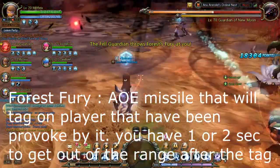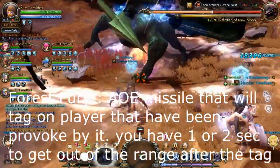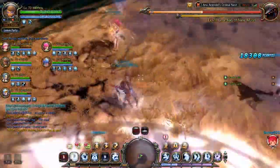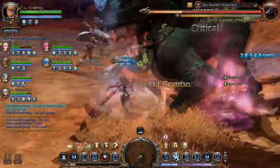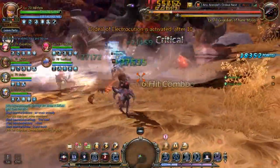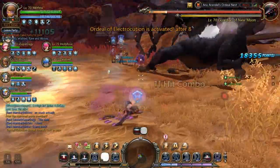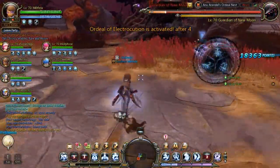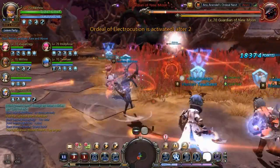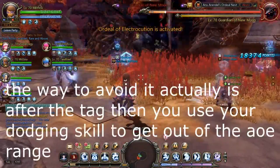I learned from my mistake before — if he throws that fire skill, I think it's also from Miss Queen: just stay put, don't run yet, and don't use your dodging skill.